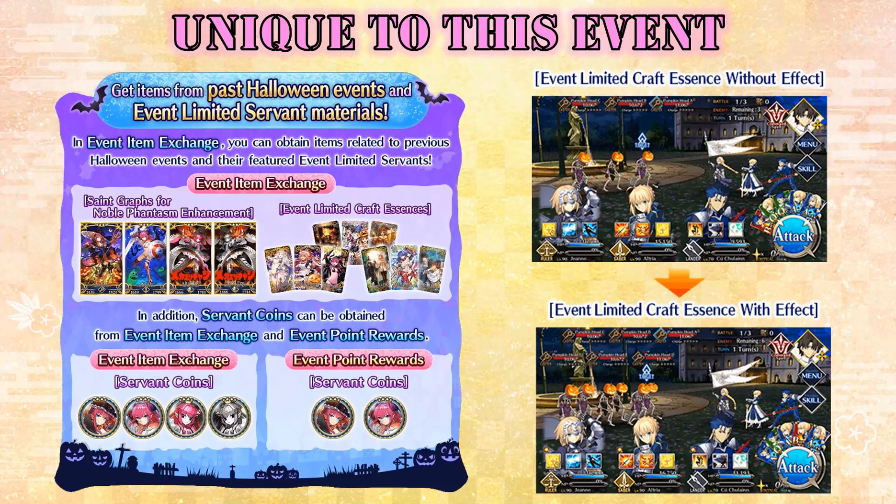This means that Arts and even Quick looping is the way to go when it comes to farming for this event, since now we can get much more refund from the enemies. As a consequence, the level 90+ single nodes that usually require very specific farming comps as well as Plugsuit now become much easier to farm even without order change, as we'll see when we list the best farming comps available.